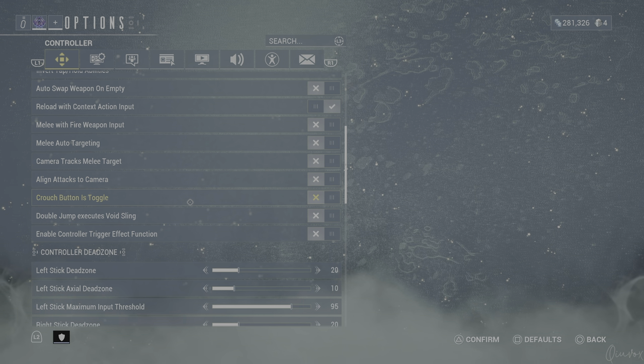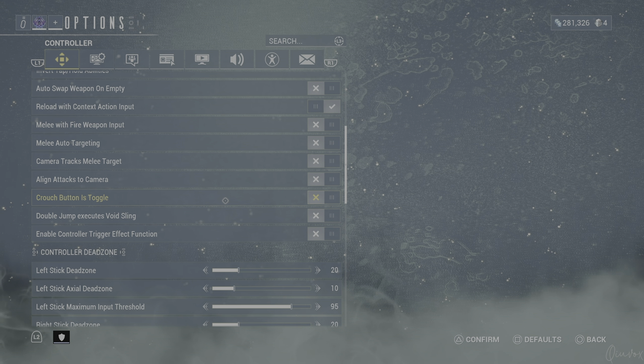The crouch button is set to toggle off. You don't need it on because I'm sliding and sometimes crouching. If I want to crouch, I just press and hold the L1 button. It doesn't have to be toggled because if you toggle it on, you may make mistakes and need to press it again to return to your previous state.